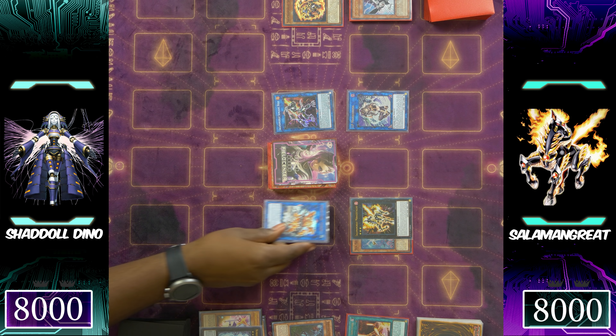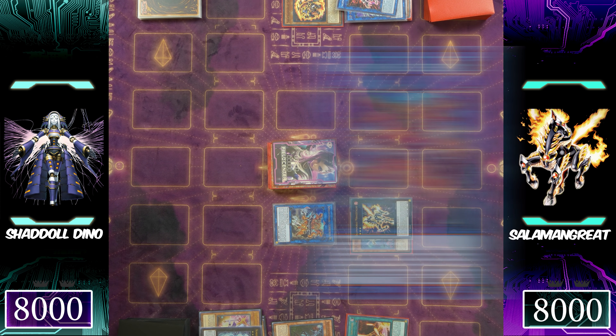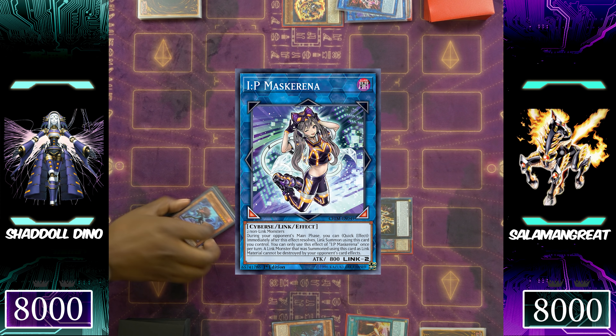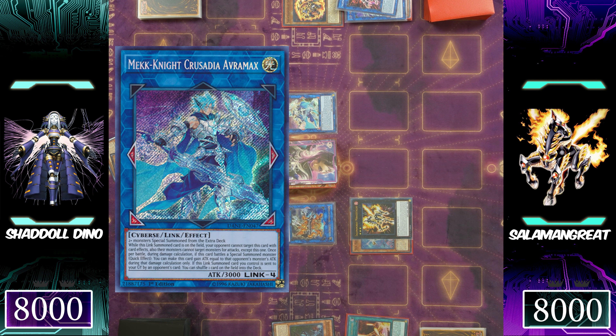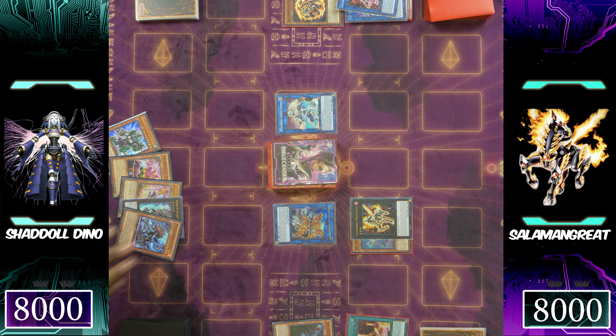Dinos link off again, making Engineer Cerberus targeting the IP Mascarina. Mascarina is going to be chained to Cerberus's effect, special summoning a huge monster — this is the new Salomon Great win condition: Mech-Knight Crusadia Avramax. Not only does it destroy any monster that it battles that was special summoned, basically always winning that battle, it also cannot be targeted. And since IP Mascarina was used for its link summon, it cannot be destroyed by non-destruction card effects.